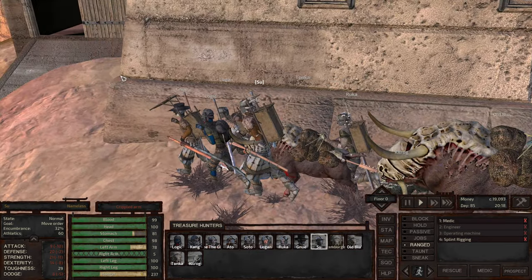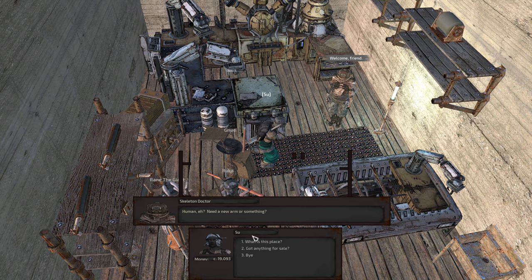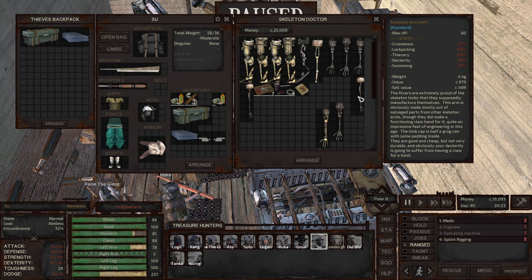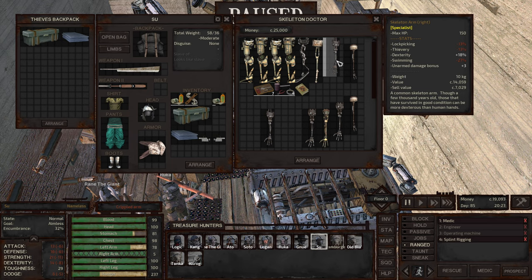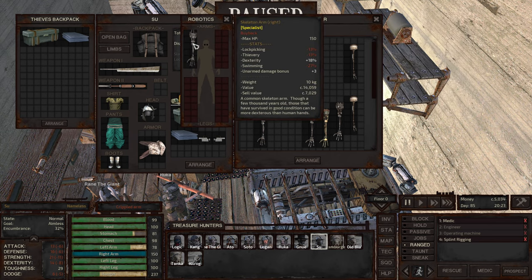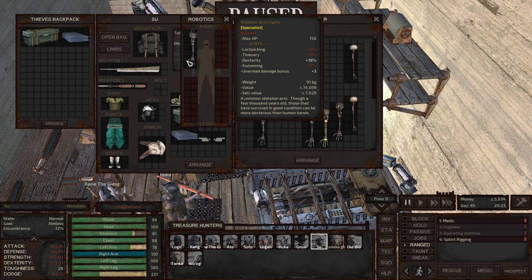I just want Sue to check out what kind of arms they have — I hope they have right arms in here. Need a new arm or something? Yes, that's exactly what I need. Okay, that's a left arm... left arm... left arm. We've got a specialist — that's left. Specialist right. That's a left arm. And this last one — specialist right. So the only choice is one specialist right arm. Value is 1,400 so we can afford it. Sue's got her arm back: 150 hit points, so it's stronger than the previous arm. There are some debuffs now — lockpicking, thievery, and swimming — but bonuses in dexterity, which is pretty good.